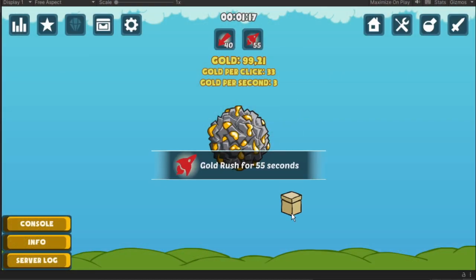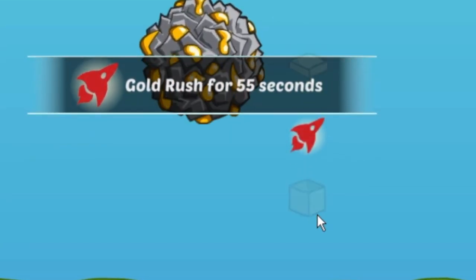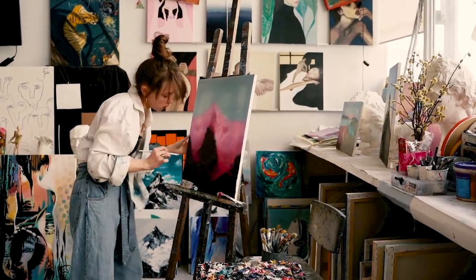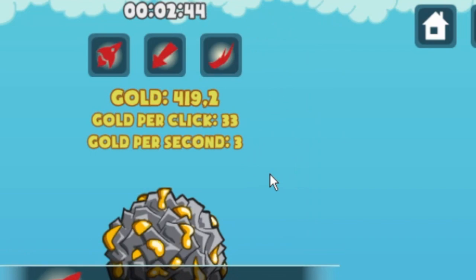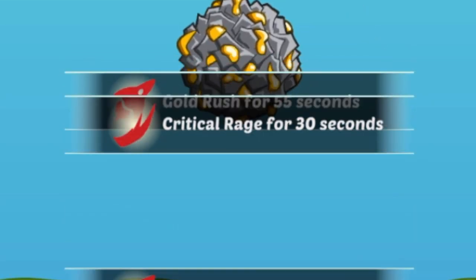However, once clicked, a crate doesn't instantly disappear. It has this beautiful opening animation, carefully handcrafted by myself — well, not exactly handcrafted because I used some tween animation, but you get the idea. It turned out that as long as the animation plays, the player can tap the crate continuously, over and over again, to receive multiple power-ups.